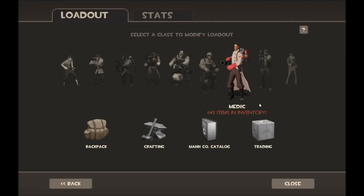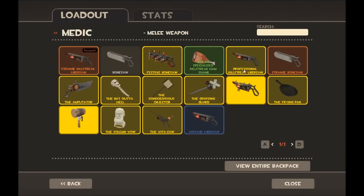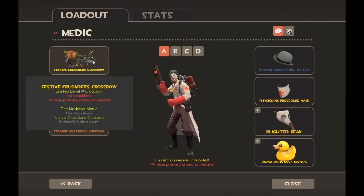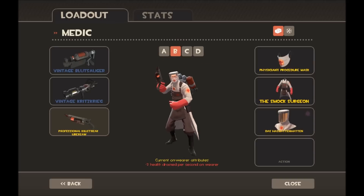On to Medic. Loadout A is sort of a combat medic setup — I have the Crusader's Crossbow and the Ubersaw. I have a lot of ubersaws — the Festive Ubersaw, Professional Ubersaw, and a Killstreak Strange one. The Crossbow lets you heal teammates from long range or damage enemies, and then the Medigun just to build ubers. I've barely used this one — I think it was on a stream yesterday.